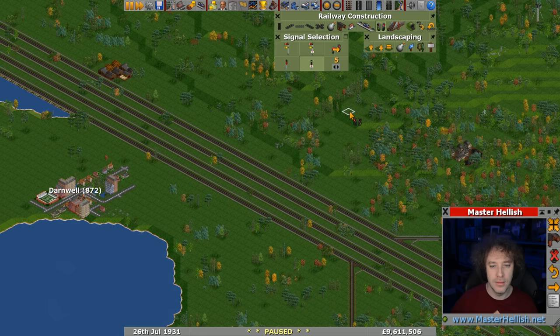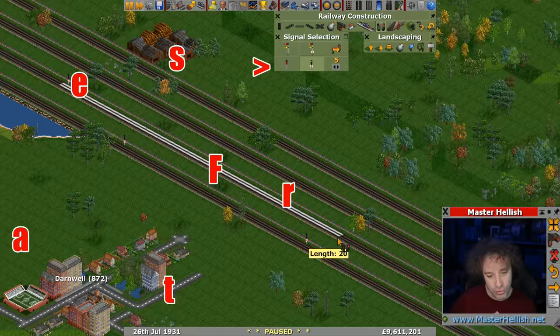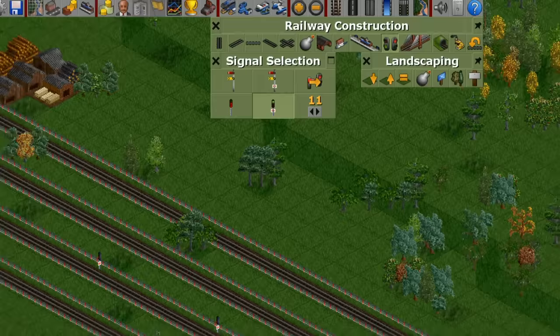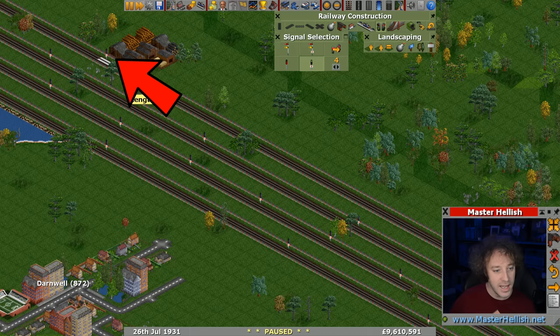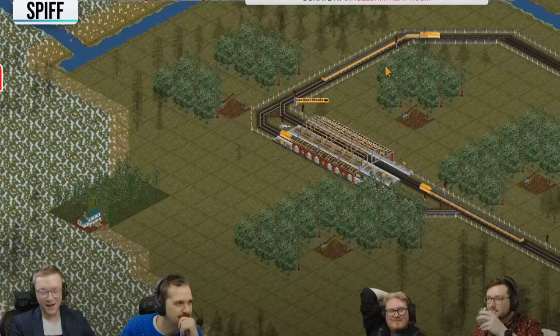Next up, I caught Spiff placing signals manually, one by one down the line. Whilst this is okay, it is a bit manual and cumbersome when there's a big automatic way of doing it. On another line, you can put a signal in manually and then click and drag down the line — this will place signals at regular intervals according to the number you've set on screen. If you want larger intervals, you can increase that number. There's an even better method: if you put a signal on the track and then click and drag while holding Control, it will place signals all the way down your line until the next junction, station, or depot.